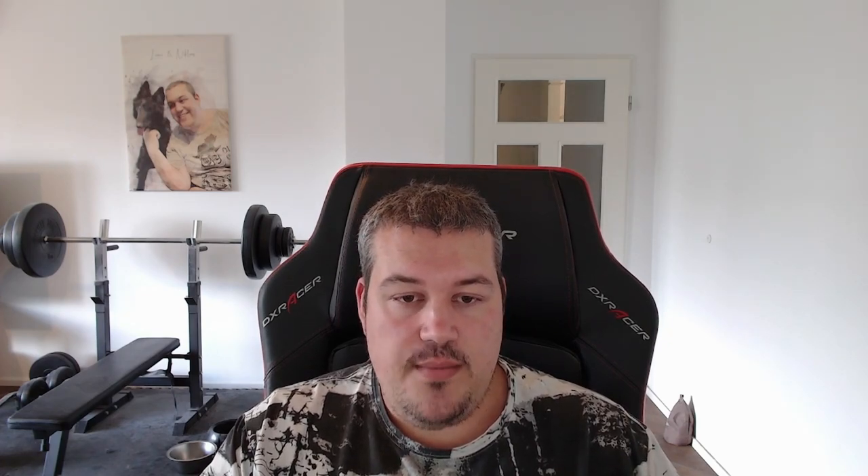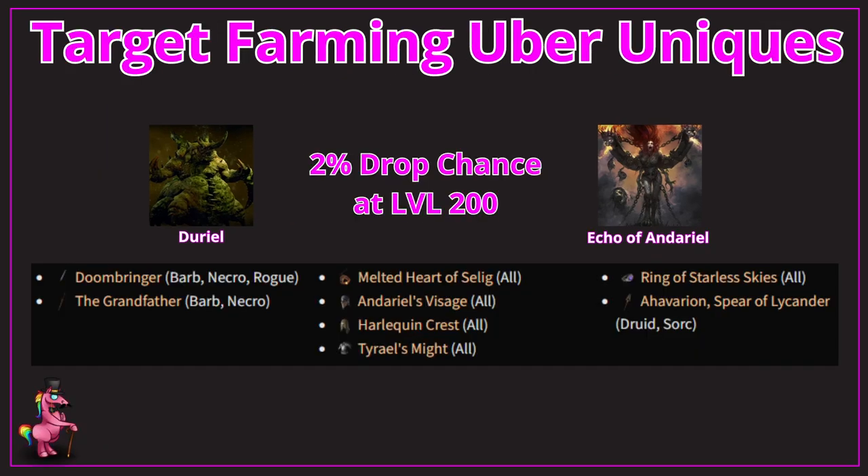You are wasting your time doing otherwise. The Stygian stones needed to summon level 200 bosses are really rare and should be exclusively used to summon Durial and Underial — do not use them on any of the sub bosses. The reason you want to hold on to them so tightly is that Durial and Underial allow you to target farm uber uniques.